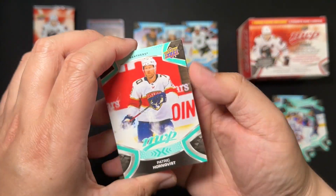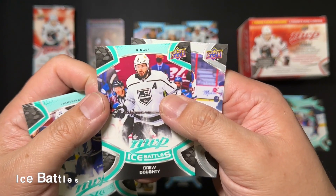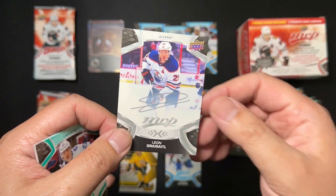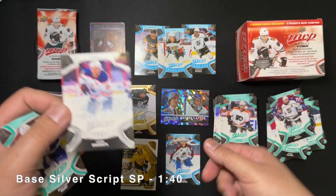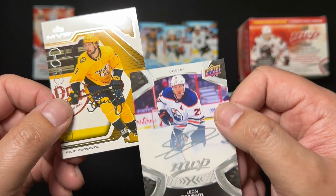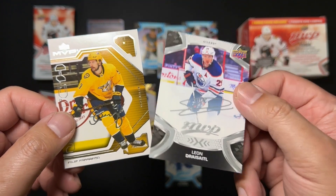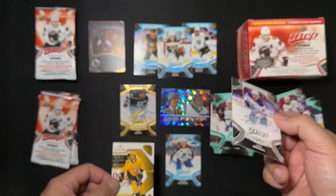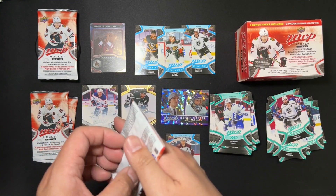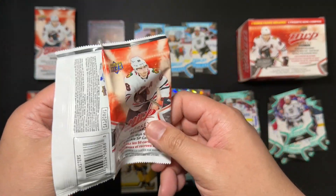I'm liking the look of this card. Hornquist, rentingwood points, Ice Battles Drew Doughty, and one of the lazy silver scripts — the one that's not actually silver foil. Here's the one with the foil, and here's the one with the crappy silver ink, not a foil. I know this one's less sought after. I don't know if anybody really looks out for MVP cards.